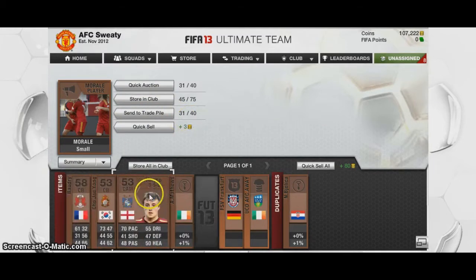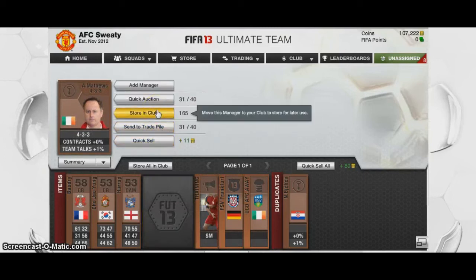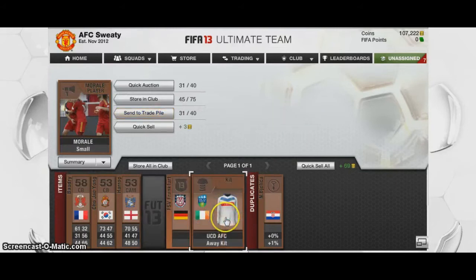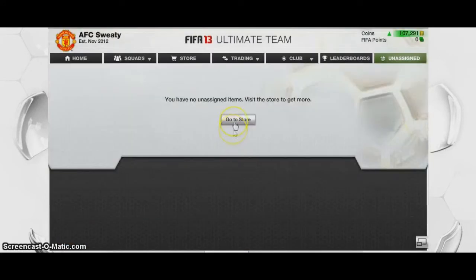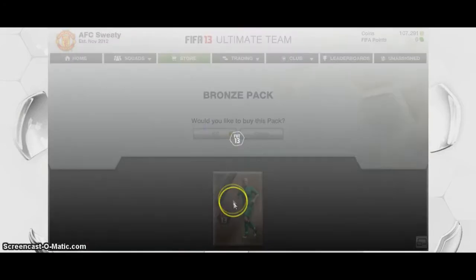In terms of players in this pack, we've got absolutely nothing. Another good thing you'll find is that you'll pick up managers and coaches and balls and stadiums and badges and that kind of thing — if you collect that kind of thing. So it's a good method for doing that as they're basically free, because these packs — you know — you get all your coins back. I'm not happy with the rest of the stuff so I'll just quick sell it.